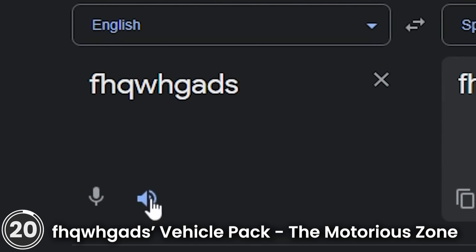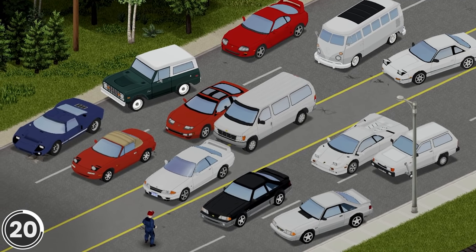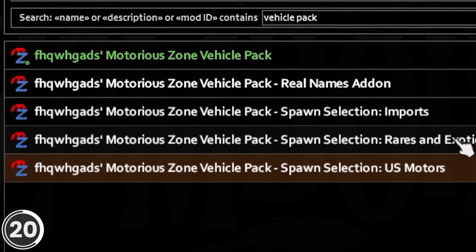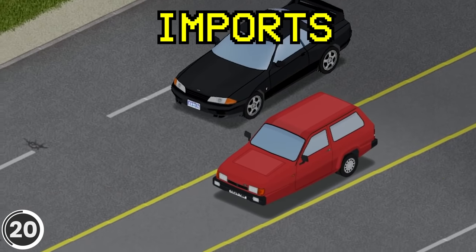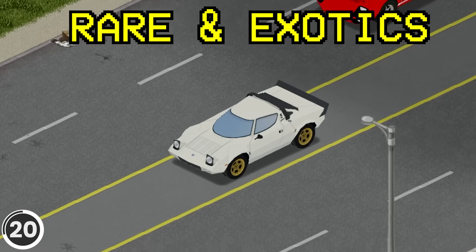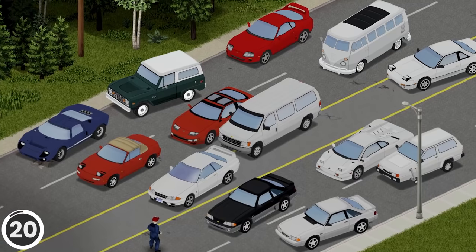FHQWHGADS Vehicle Pack. This mod adds a wide variety of new vehicles to Project Zomboid. You can choose which cars you would like to spawn naturally from three selections of car lists: U.S. Motors, containing cars that were available and sold in the U.S.; Imports, containing cars that were common in other countries; and Rares and Exotics, containing cars that are either very expensive or produced in very low numbers. All cars support the mod Painter Ride.